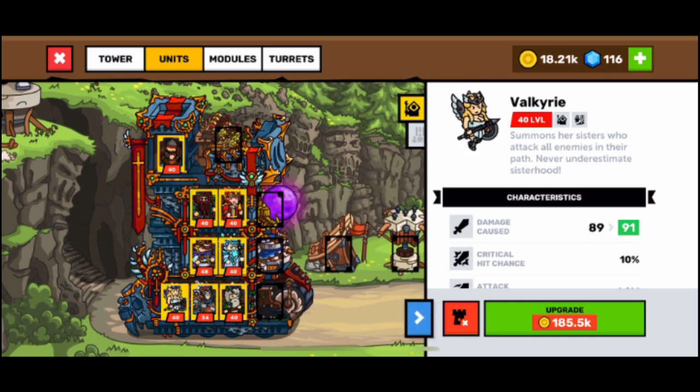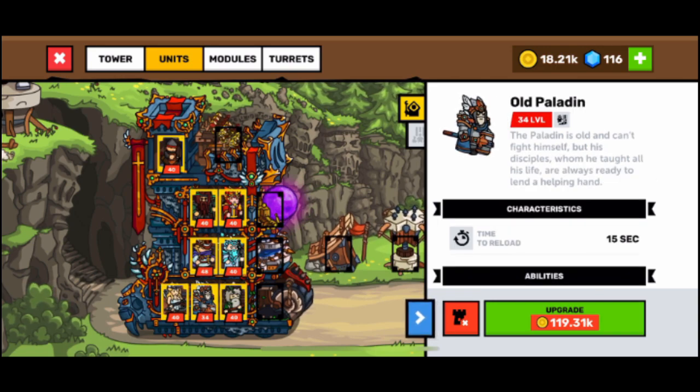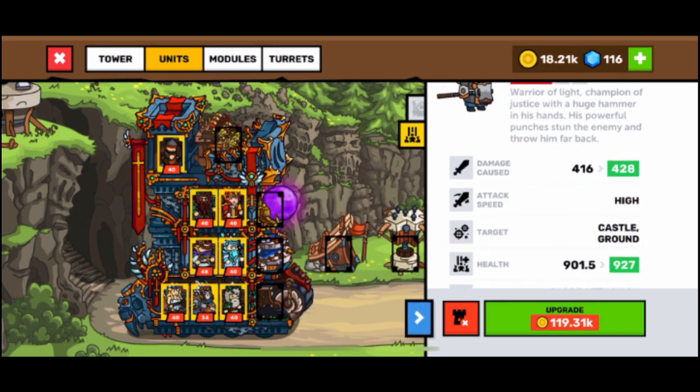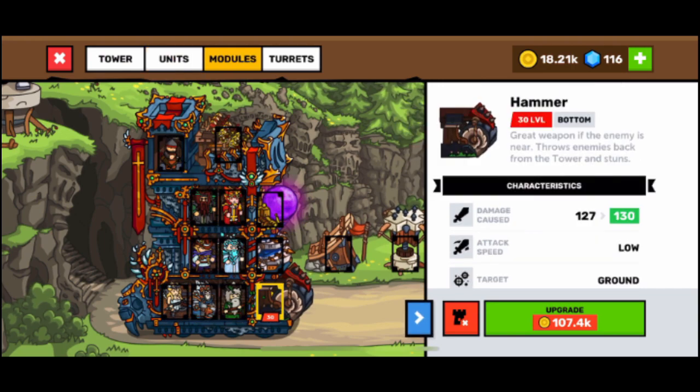The second strongest is the Druid, which can also attack the wave that comes on the tower. The Paladin is good because it has a big attack. Now talking about the modules, I have a hammer to push back enemies, which is good when the enemies reach the tower.